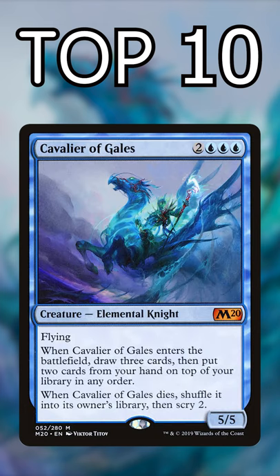Number 9: Cavalier of Gales. A decent ETB on a beefy flyer makes for a solid card. Spoiler alert — this is the only non-legend on this list.